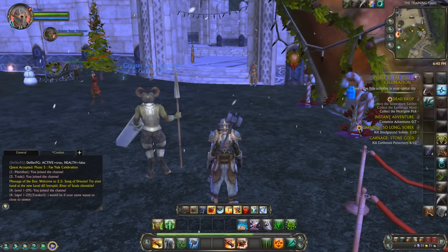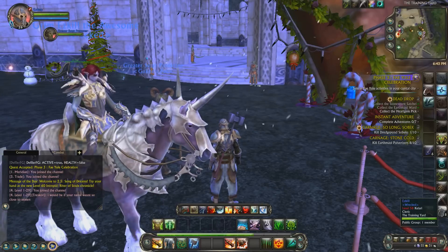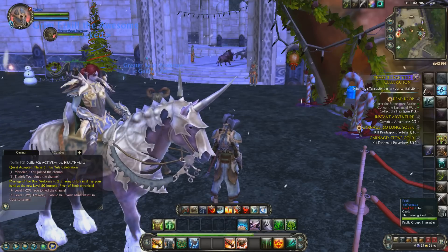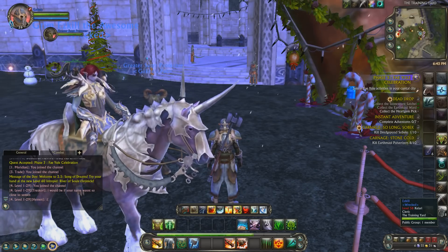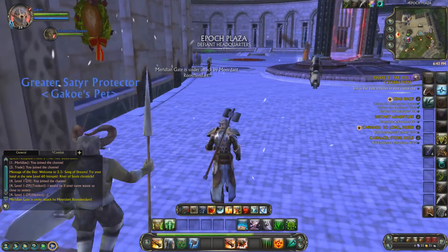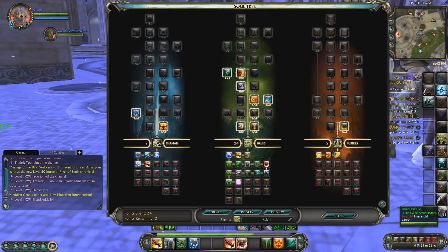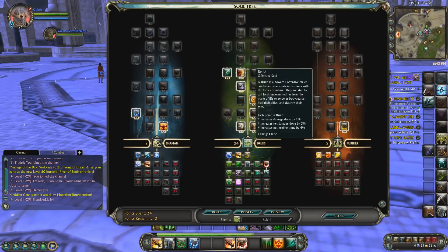You can heal either a single target or multiple targets, but not super fast — healing over time takes, as the name suggests, time. And finally you have the Sentinel: instant heals, single target, works great. Some reading and investigation shows they can actually dual-target heal, which is fascinating — the idea of being able to heal two targets. Beyond the standard healing, you have two different melee souls: the Shaman and the Druid. Druid uses a pet; Shaman does not. Kind of like how the rogue has two ranged souls.